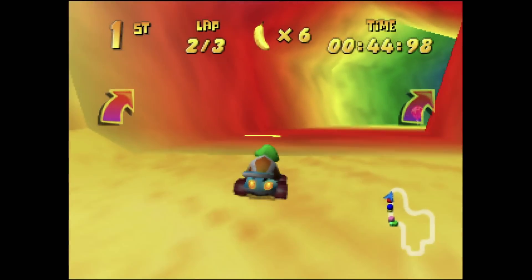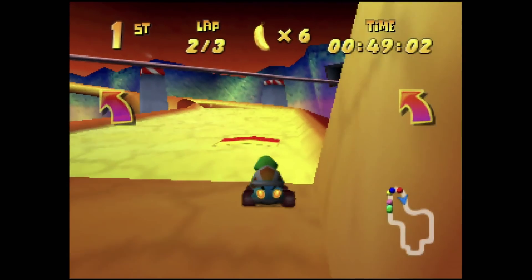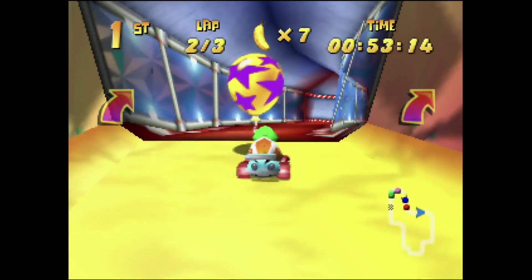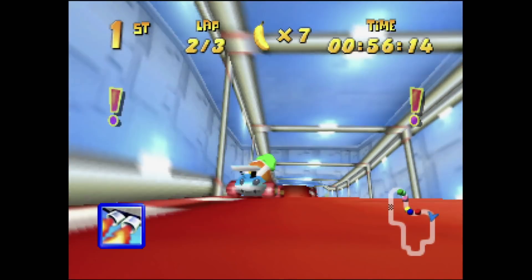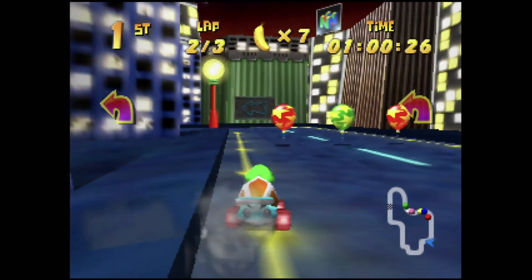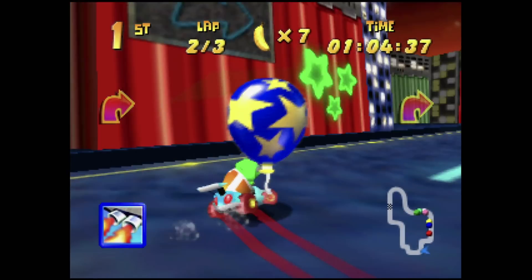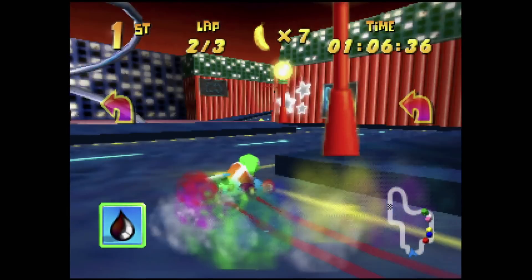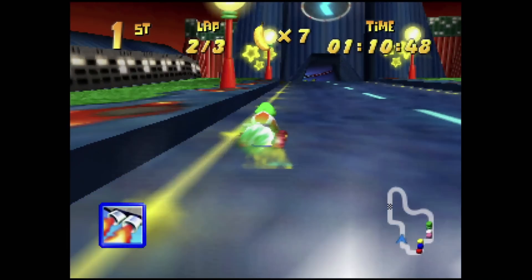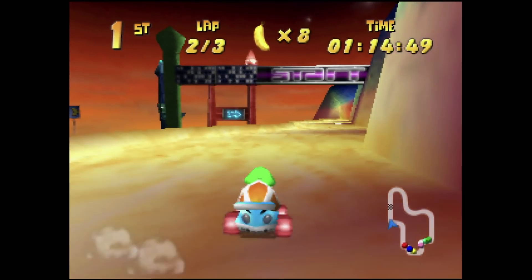Star City is by far the best of the game's futuristic courses and it finally lets you rip with some speed sections. The sweeping road at the start leads into a speedy tunnel section and then down into the city itself, with some tight handbrake turns and a finish that lets you chain together speed pads to blast through to the final tunnel. It's especially good with smaller characters like Tip Top or Pipsy, as the larger ones may struggle with the narrower course design.